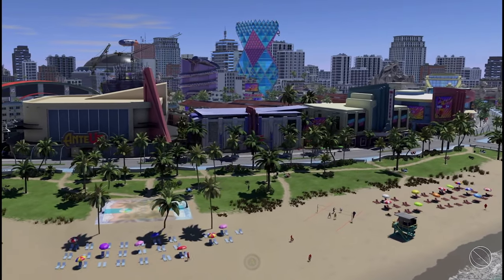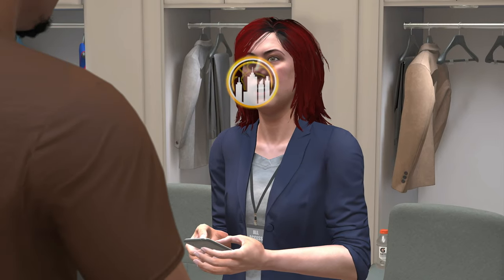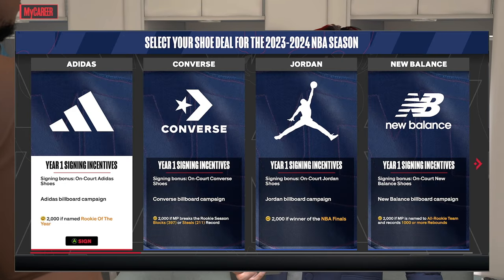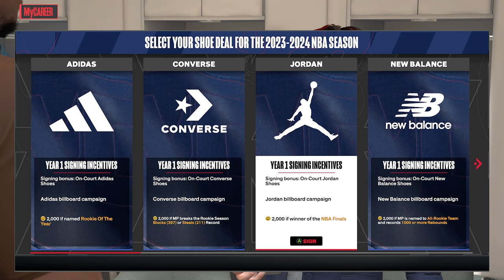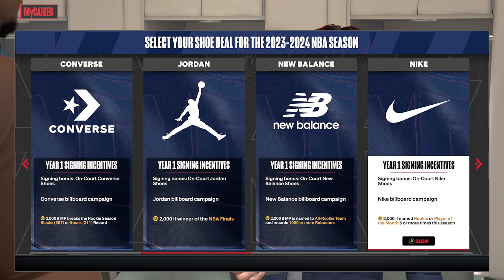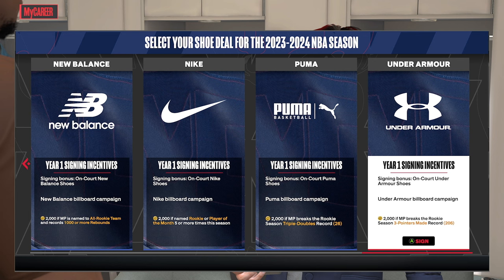When you first go to My Career, you pick your shoe rep — there are different options to get VC for different endorsements. Not Adidas because you have to play the whole season and get Rookie of the Year. Not Converse — you gotta break the rookie season record for blocks or steals. Not Jordan — that requires winning the Finals. Not New Balance — requires your rookie team play the whole season. Not Nike — win Player of the Month five times. Not Puma — break the rookie triple-double record at 26.